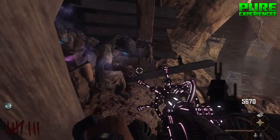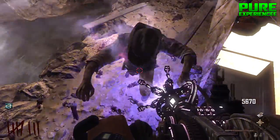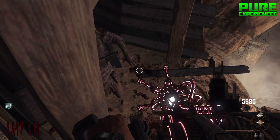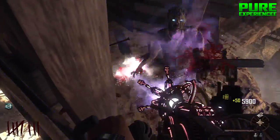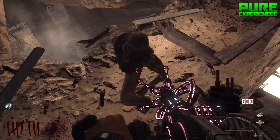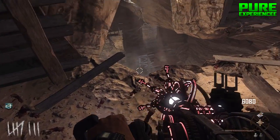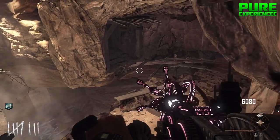I advise you have some decent guns, maybe some pack-a-punched guns as well, so you will survive a little bit longer. Overall this glitch is very easy to do, very newbie-friendly, with no death barriers around. This is one of the easiest and most effective glitches on Buried — by far one of the easiest I've ever done, because you can get to high rounds very quickly.